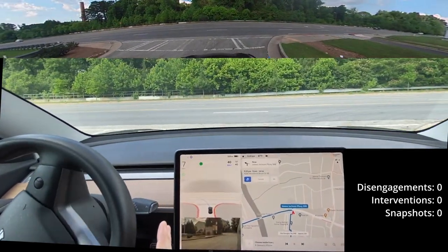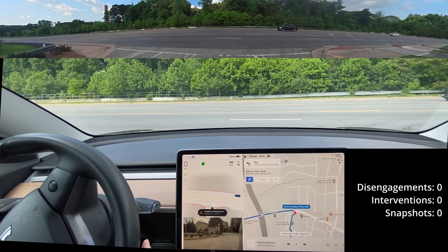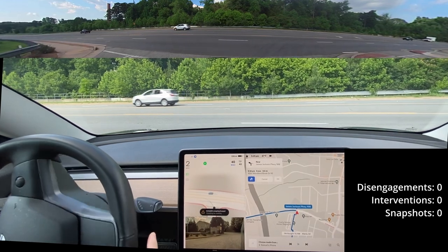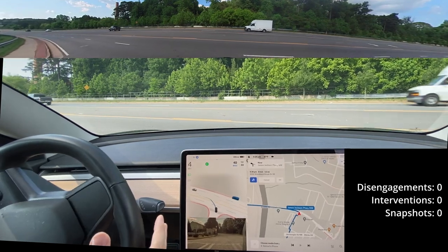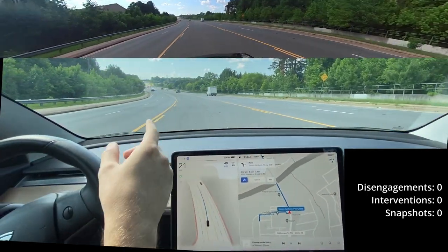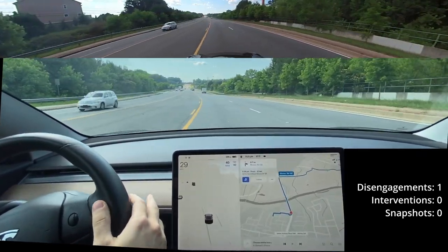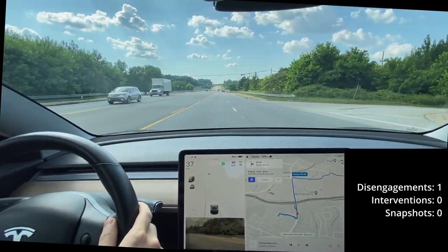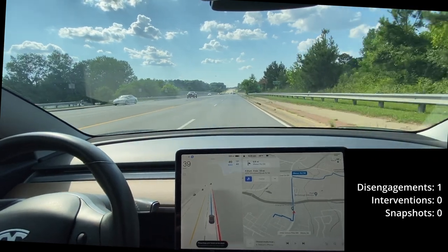So here's the big one — this whole build is about unprotected lefts. I'm not clear on the right. It's creeping — this is definitely better creeping, we're in the lane we need to go. Curious if it's gonna go over here. No — all right, so there's one disengagement. I'm gonna go ahead and get over to the right as well. FSD likes to hang out in the left lane and go much slower than everyone else.